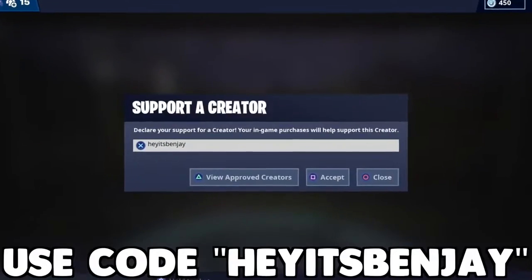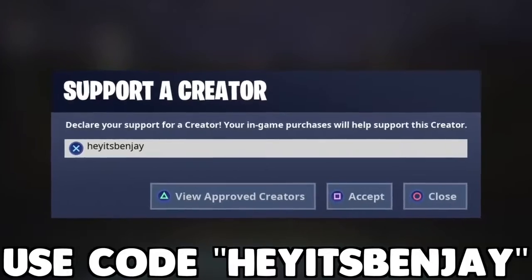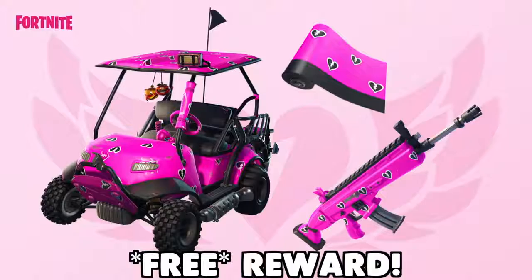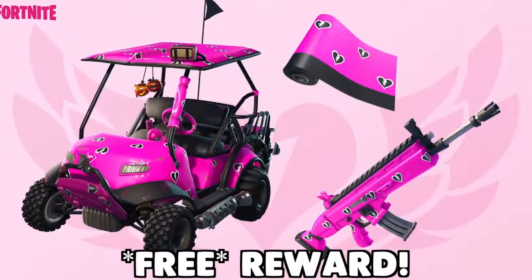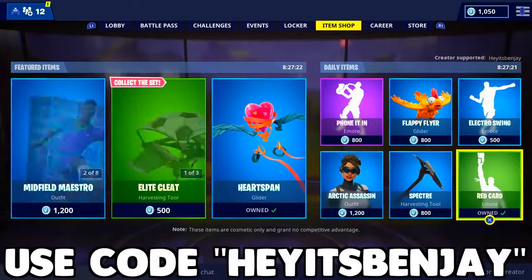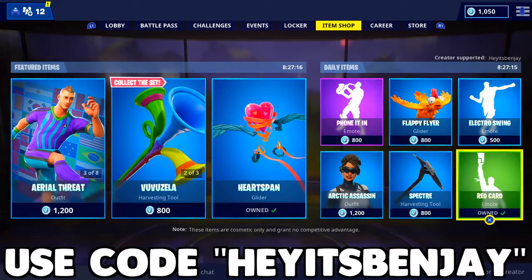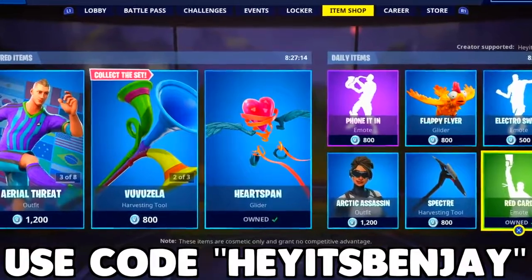Speaking of the item shop, make sure you guys are using my creator code 'Hey It's Benjay' in the item shop. If you actually input my code right now, you're going to receive a free Cuddle Hearts wrap — a free reward for just putting in my code. So if you want to claim your free reward and also support me at the same time, make sure you use my creator code.